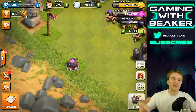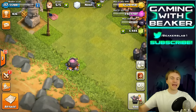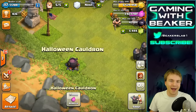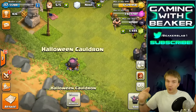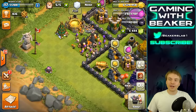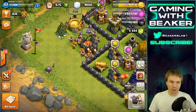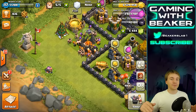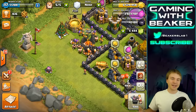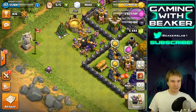Hey, what is up guys, welcome back to Beaker's Lab, I'm Beaker! Today we're gonna play a little game called Kill the Cauldron. Everybody's got a Halloween cauldron right now — I've been stacking them up, every one of my accounts has at least one. What we're gonna do is take out my normal farming army, find a base that has a Halloween cauldron, and put all of our troops right on the cauldron at once and see where they go. I don't know if this is gonna work or if we are going to look like idiots, but let's do it.